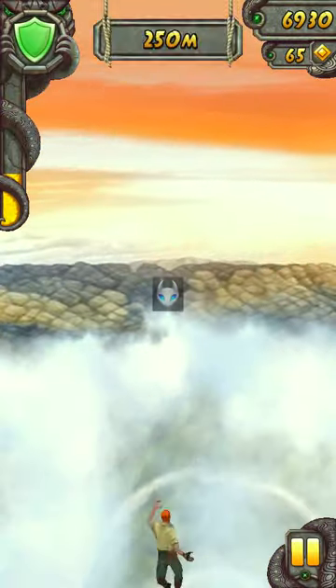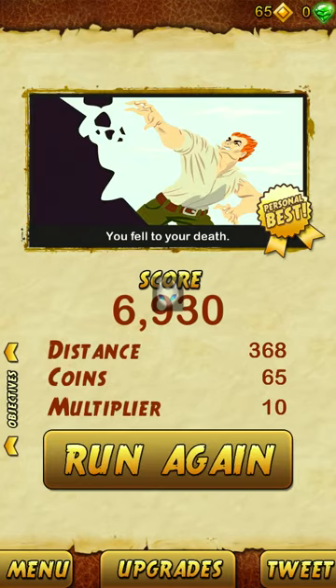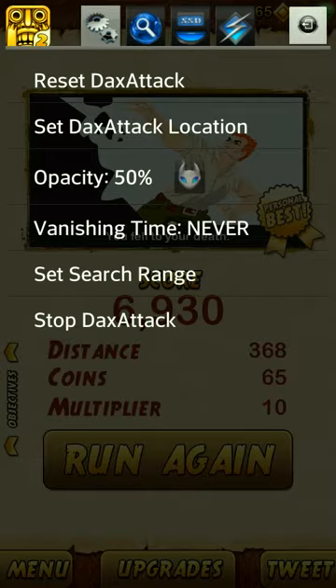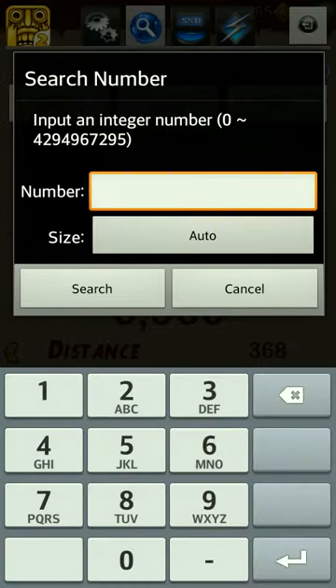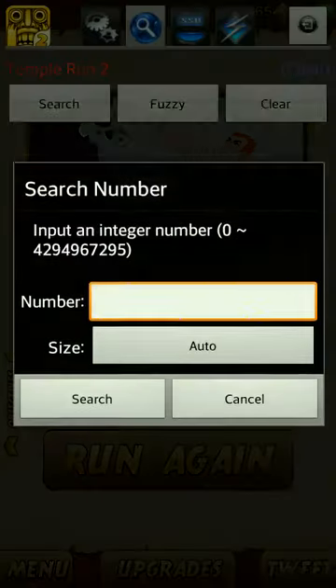Get a couple of coins so I can have a value to search using the DaxAttack app. Once you get some coins, just fall off. Since I got 65 coins, that's the amount of coins I'm going to search. But before you search, you're going to go to Set Search Range and go to All Regions. It takes longer, but you get more accurate searches. So I'm going to search 65.